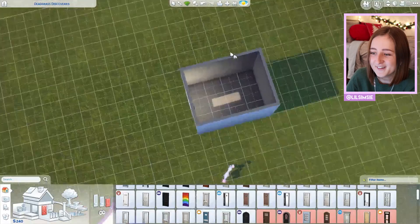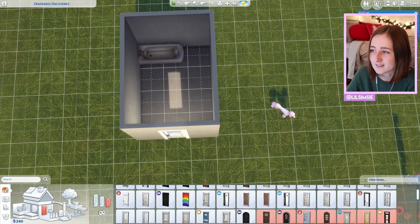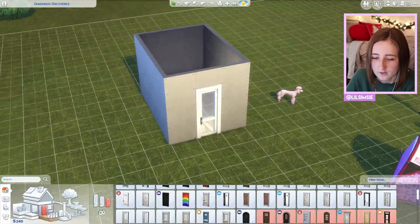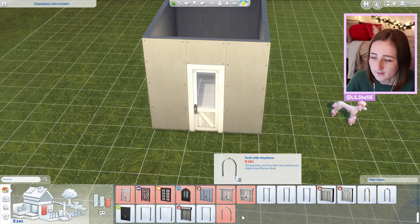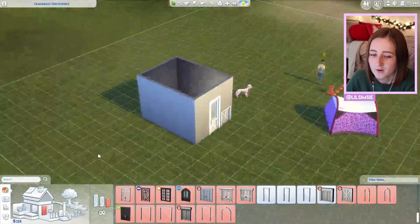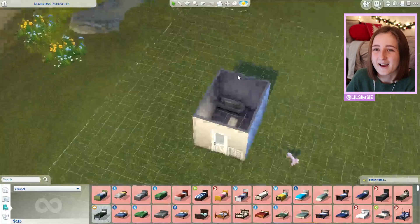Oh, I bought that tent for no reason. Bacon can get obsessed with things around the house. How much do pet doors cost? Oh my god, it's so cute — this brings me so much joy! I just wasted so much money on that, but it was worth it. I need to buy a light now — actually I can shrink the build, it doesn't need to be this big. It's just like a bath house right now.